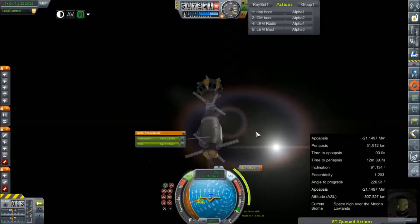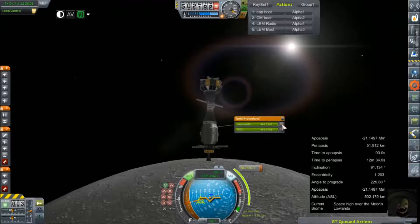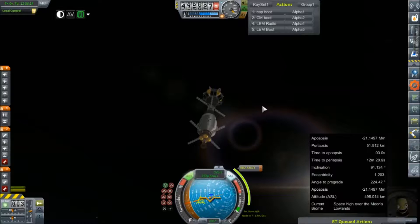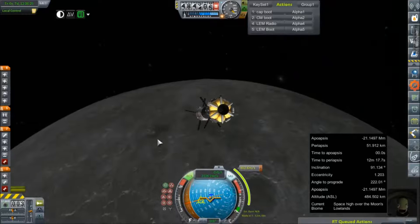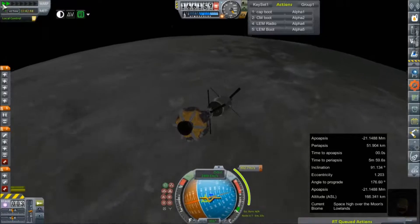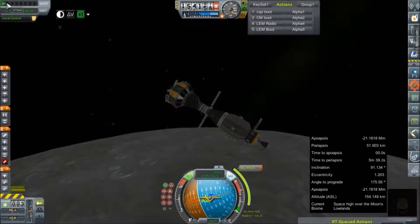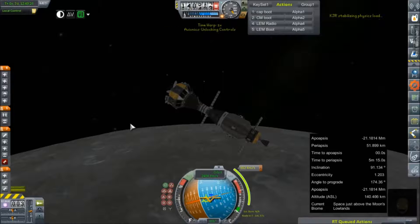Either way, we need to unlock some tanks. Activate an engine. The burn will probably be about 10 minutes. We're going to start this burn. No, we're not. I don't need to be a whole minute ahead — that was just a waste of time. I'm sorry. 30 odd seconds ahead though, that's not too bad.